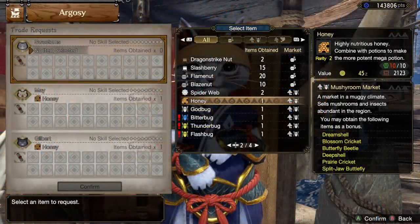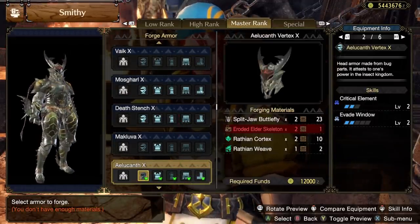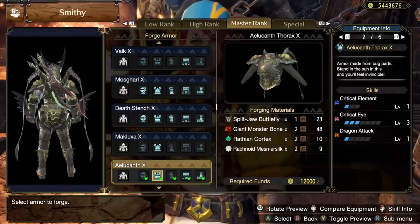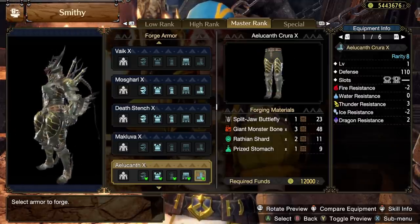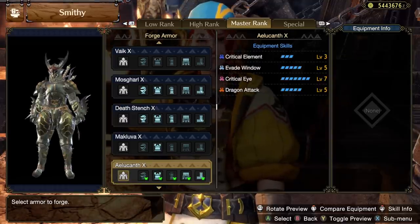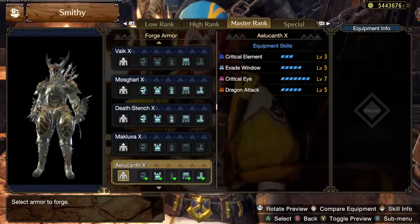For the Split Jaw Butterfly drop, you unlock the Alucanth armor set for males — I believe this one has a different name for female characters, as some of these do, but it'll still unlock the same way, have the same aesthetic, and the same skills. The skills being three Critical Element, five Evade Window, seven Critical Eye, and five Dragon Attack. Parts of this set may see use in elemental builds — we'll have to see how the armor meta settles a little bit first, as a lot of things have changed with Sunbreak.